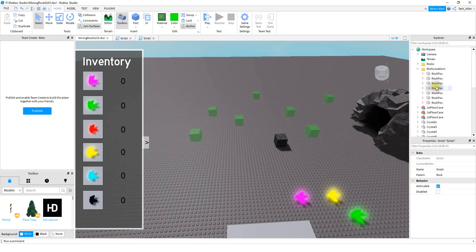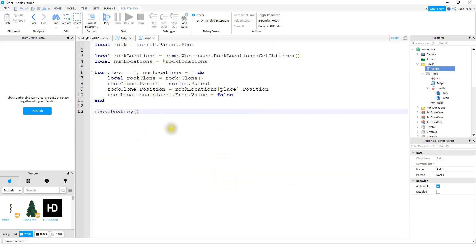After you add all the different possible locations for your rock, we're going to add a script into the first folder called Rocks. Inside of this script, we're going to start with a variable: local rock is equal to script.parent.Rock. So script.parent gets us up to this folder, and then we reference the rock by saying .rock. The next thing we're going to do is get all the children inside of the second folder. To do that, we say local rockLocations, which is equal to game.workspace.rockLocations and then colon getChildren.